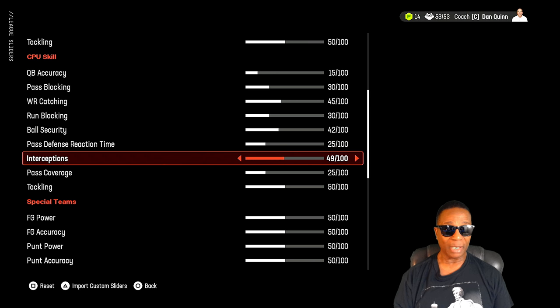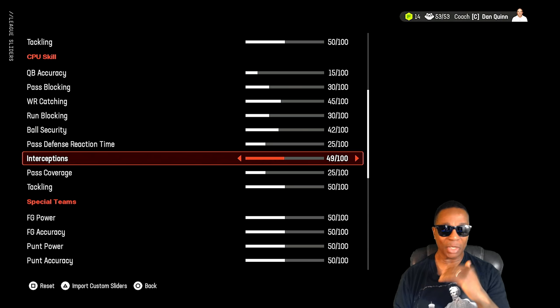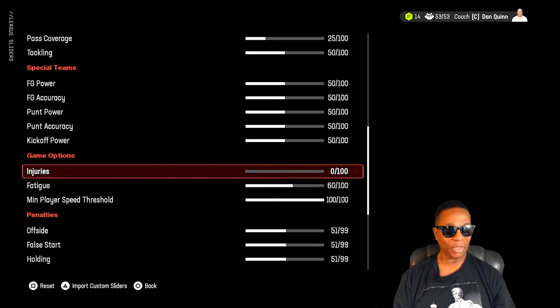CPU pass defense reaction at 25, interceptions at 49. One thing about Madden sliders — it's like trying to contain water. That water seeps and finds somewhere to get out through a crack. Madden sliders are the same way: when you put restrictions or adjust sliders, that water comes out some other kind of way, and you'll be like, 'Wow, look at the gameplay now.'